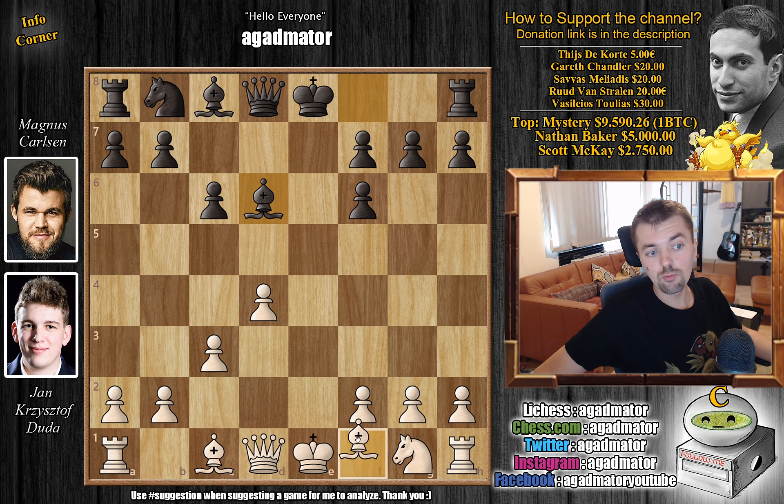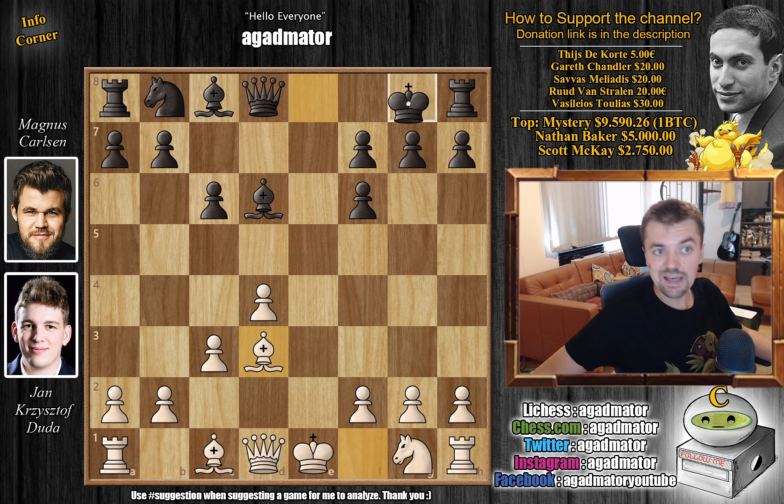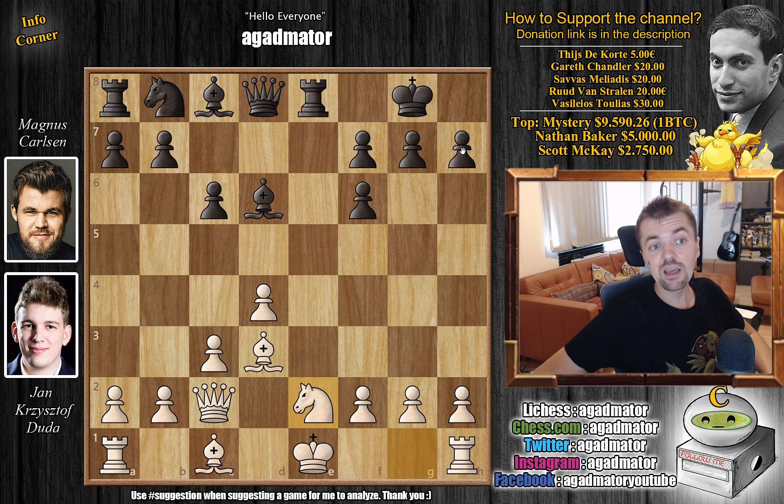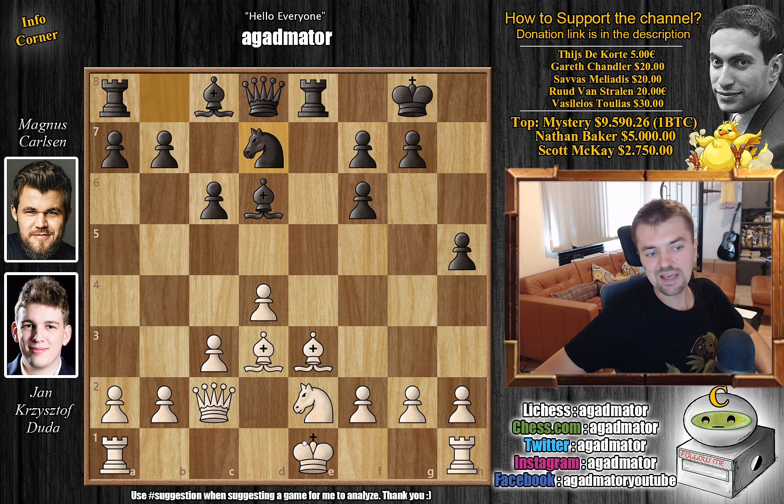E captures and now c3, strengthening the center. We have bishop to d6 and now bishop to d3. We have castles by Magnus and queen to c2, inviting rook to e8 to check, but it's not a problem. There is a lot of theory regarding this, so rook e8 to check. Now there are only a handful of games with bishop to e3 — even though it's not a mistake, it's the engine's second move. Since this is a variation from the age of engines, everyone plays the first move recommended by the engine. So knight to e2 and h5 by Magnus. We have bishop to e3, continuing development, and knight to d7. And Duda castles queenside.